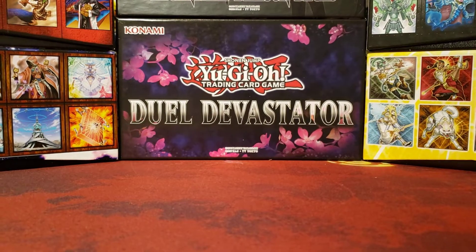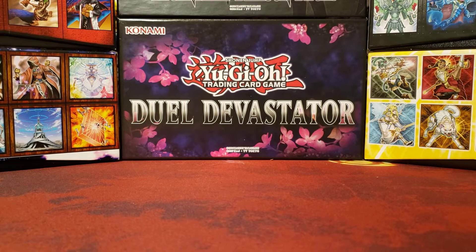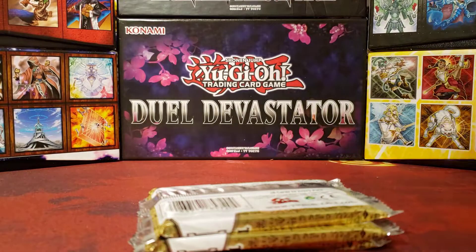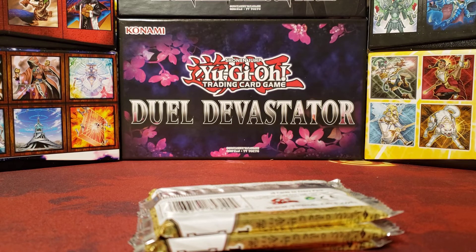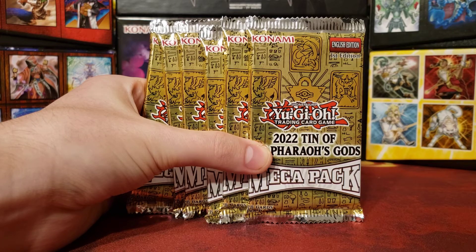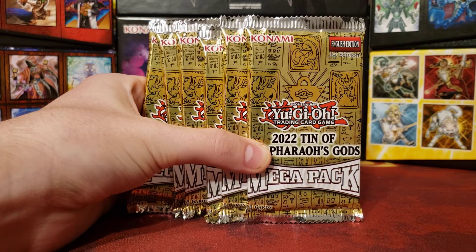Oh my god, I got it. There we go. So these just have a little plastic thing and the 3 mega packs like that. Goes well with the first one — I know the first one I bought like six of trying to get Dark Dragoon and I did and it was crazy. But I'm going to go ahead and pause it here and open another one and let's get started. Alright, we got our six packs right here. So let's crack them open.